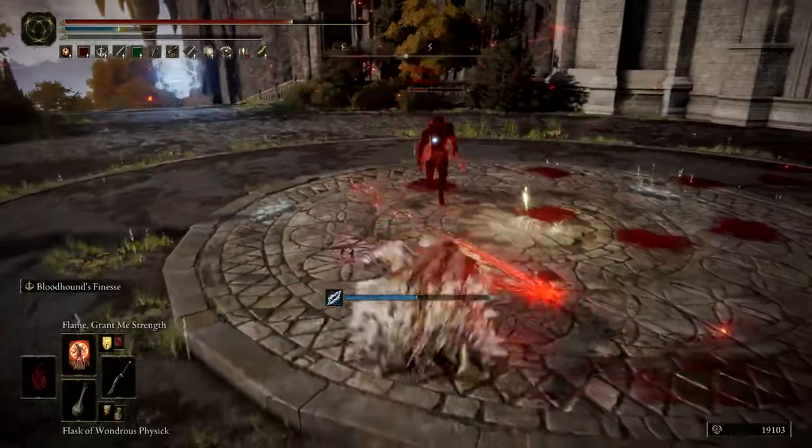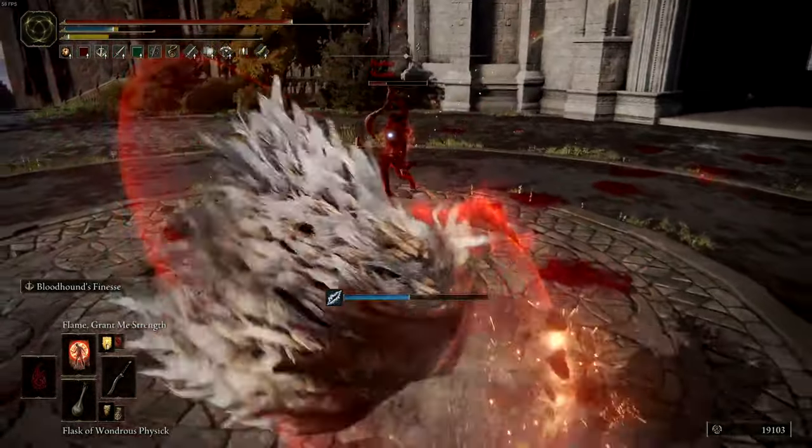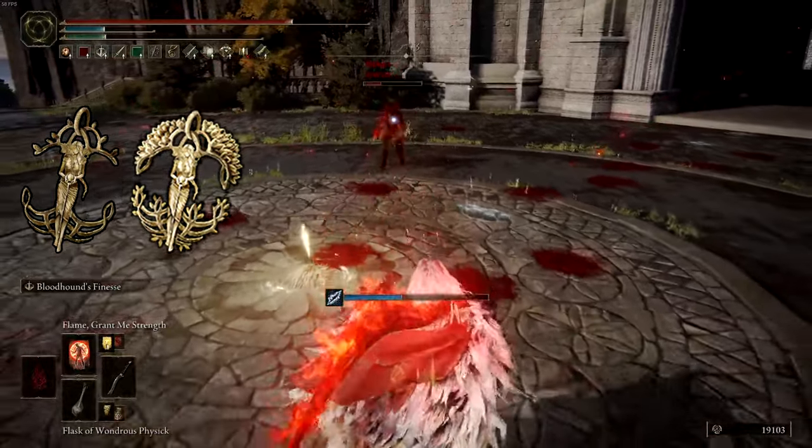For the final part of the build, we will go over talismans and the synergies they will have with each other for wearing your heavy armor. For Erdtree's Favor, you can use the plus 1 or plus 2 variant, whichever one you have access to currently.